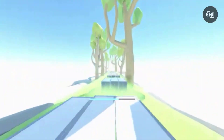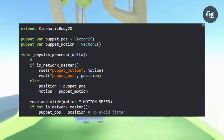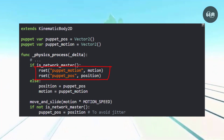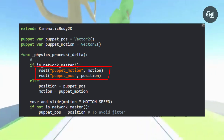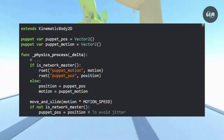We can take a look at a common pitfall in networking in this code right here. This code is making two separate RSets, generating two packets which may arrive at different frames under certain conditions. So while you may think you could use two different RSets for the position, it actually can't work because you need to add some logic to avoid jittering.